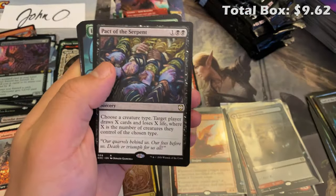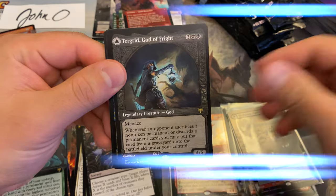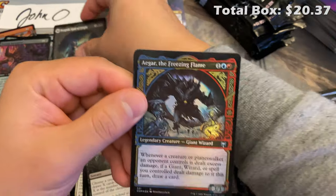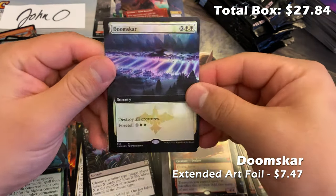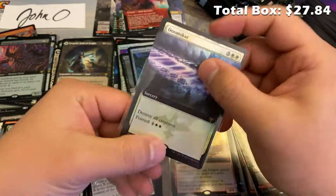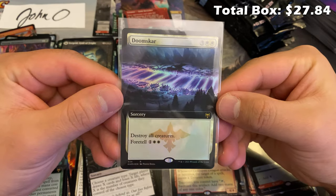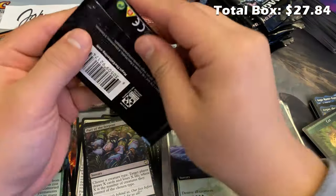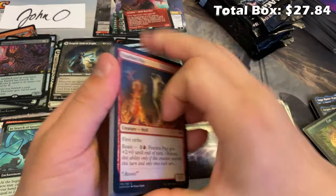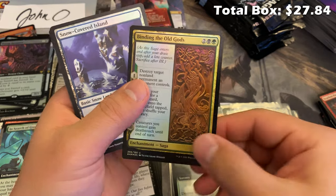We have In Search of Greatness, Maskwood Nexus, Egon God of Death — Tergrid, the second most valuable foil rare in foil showcase form — and we end with a Doomskar. This card is going to see play; I'm actually going to try to collect one of these foil extended art versions because it's just a nice cube card. What a great card. Cards I like and think have potential I'm just leaving out here as I think they'll hold value. Speaking of things that hold value — Binding the Old Gods foil version is going to be a good card; it's already seeing play in multiple standard decks.